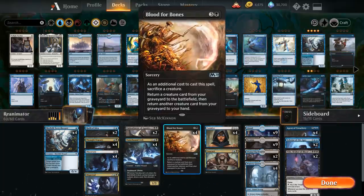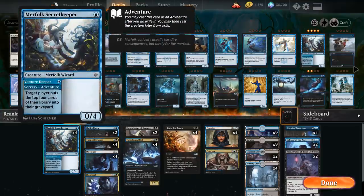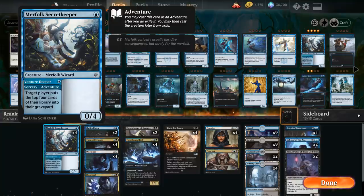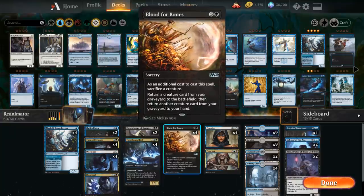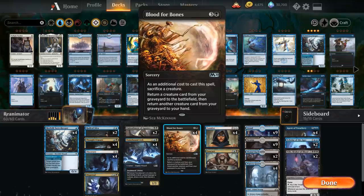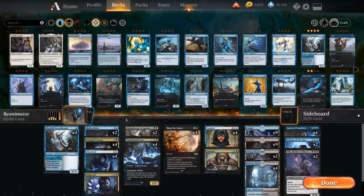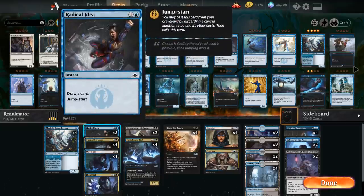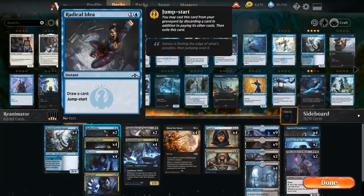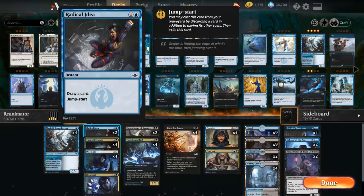The rest of the deck mostly needs cheap creatures to enable Blood for Bones and card manipulation to find the right pieces at the right time. At one mana we have the full playset of Merfolk Secretkeeper — great for filling the graveyard with the Venture Deeper half, and it gives us a 0/4 blocker to protect our life total. We don't mind sacrificing it to Blood for Bones. We also have two copies of Radical Idea, a 2-mana instant to draw a card that can also be jump-started, letting us discard an expensive creature to draw a card.